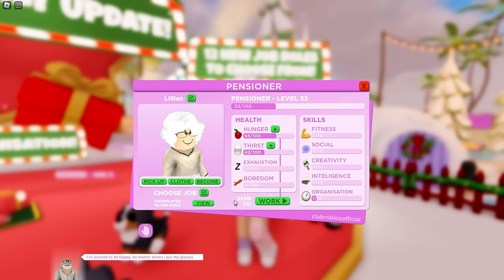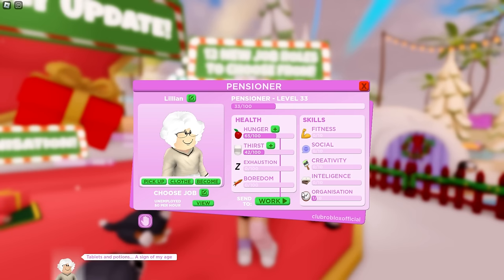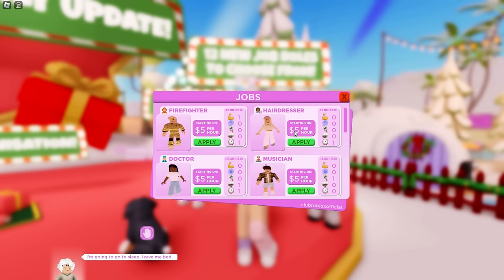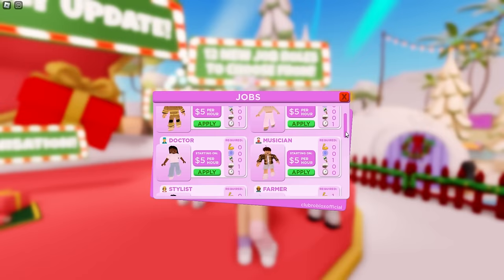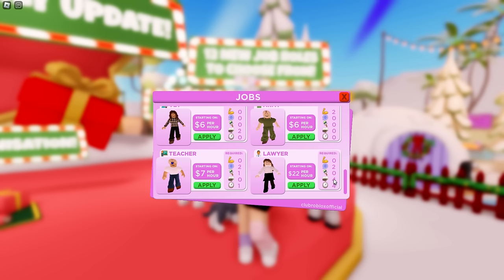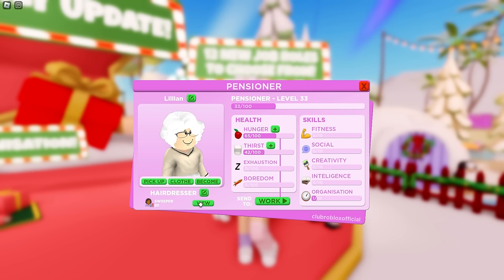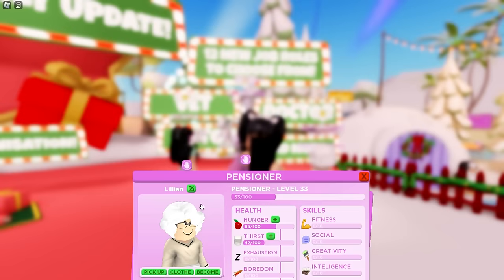You can also send them to work once they have a job, so let's choose one. Here are all the different jobs you can choose from — we have firefighter and hairdresser at $5 per hour. I'm going to start my grandmother with hairdresser because we only need this skill here. Jobs go all the way up to lawyer at $22 an hour, but you'll need more skills for higher pay. We apply and she now has her new job as a hairdresser, starting as a sweeper at $5 an hour.